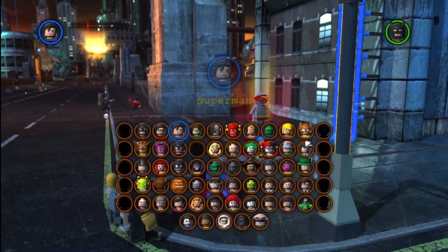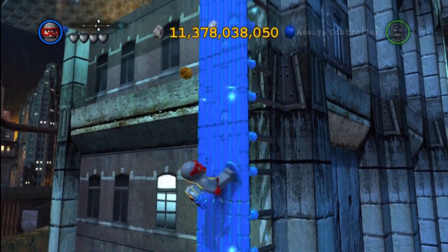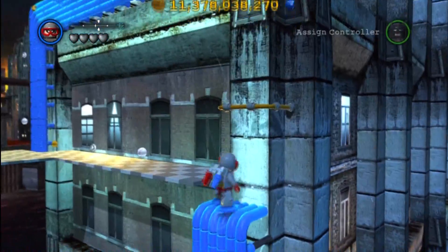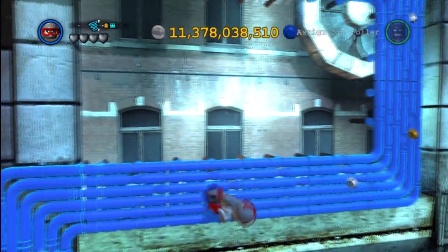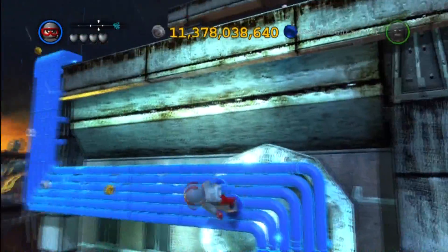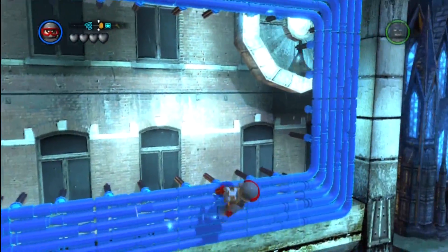The next one is kind of on the north side, right by the central bridge that connects. We're going to grab the suit signal for Robin, which is the magnet. We're going to work our way up the building, just following those studs. It's going to be good to not have to follow studs anymore — I've about had it following studs.